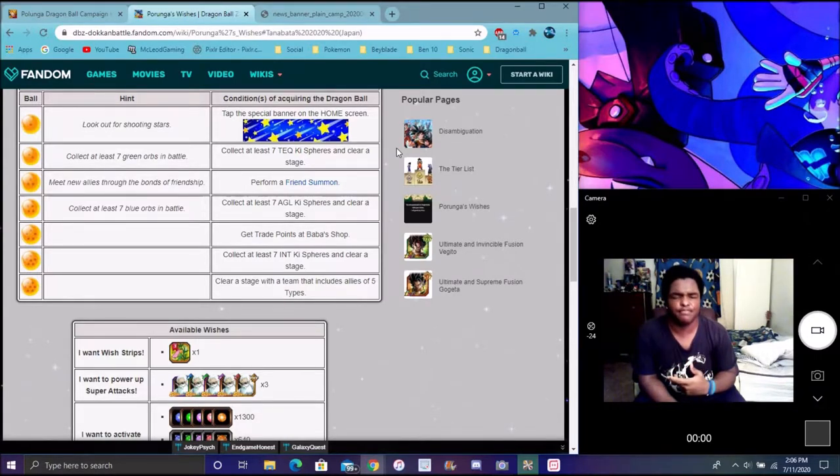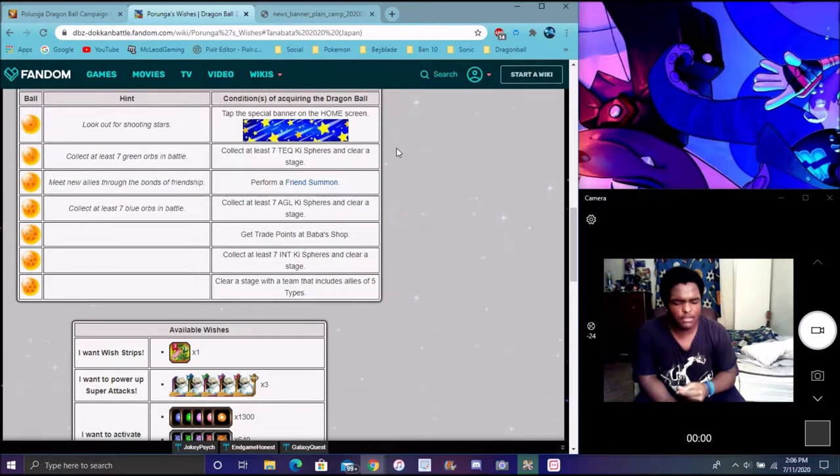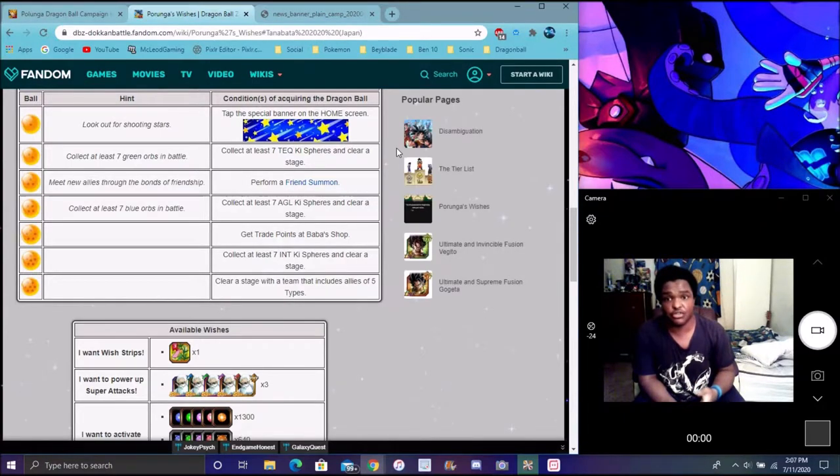It'll show you all the options — like selling characters and stuff like that. All you gotta do is just sell a character, sell anything to get Baba points. Like training items, games and stuff like that. Not to say, like, Platinum Turtle Shows or Z-Forts, but in my opinion, just sell random items and stuff like that.